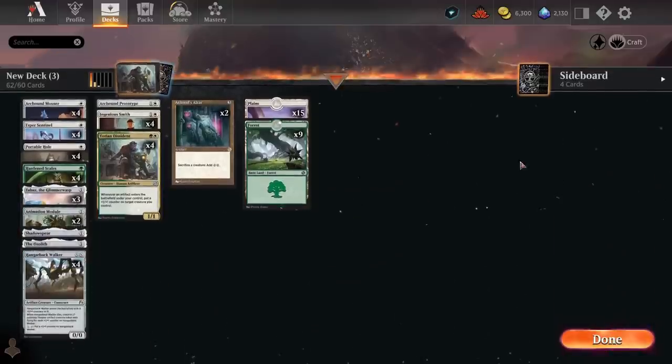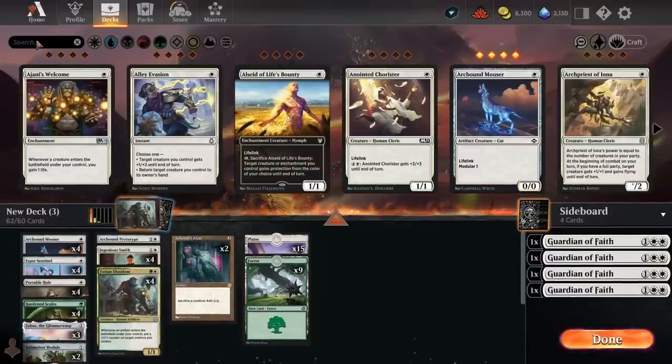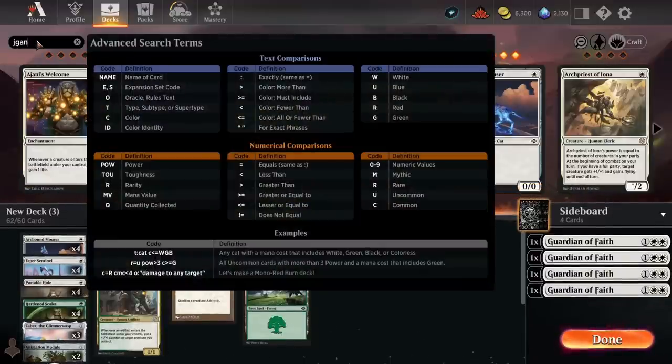Even though it's double pip, I definitely think we want to run Gigantosaurus as well. With Ashnod's Altar especially, you want ways to utilize your mana even when you don't have much in hand, and Gigantosaurus will really help with that. So I'm going to run Gigantosaurus as a companion for sure.